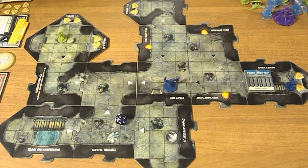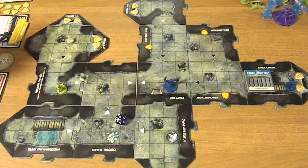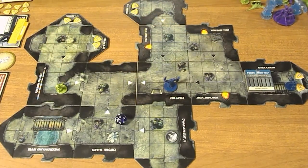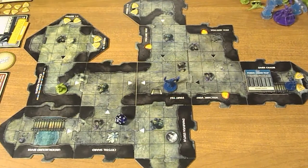Actually, the monster is supposed to activate first — I put it on the wrong side. The goblin archer is not within two tiles, so he just moves one tile toward the hero with the fewest hit points, which is Regis. Then the poison arrow trap goes off. So that's the goblin archer moving, then the poison trap, and the turn is over.